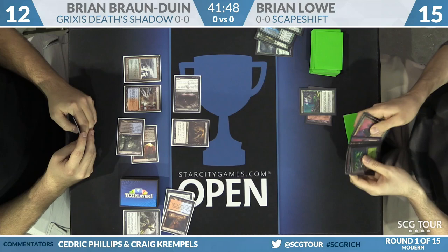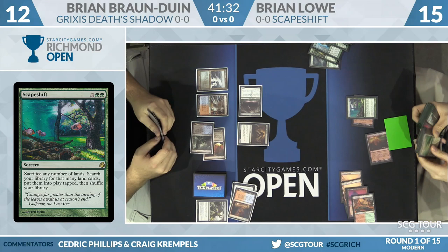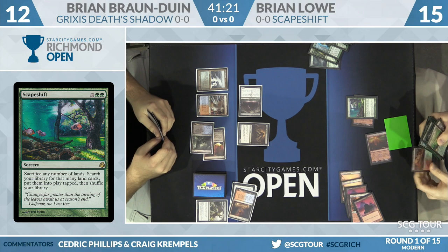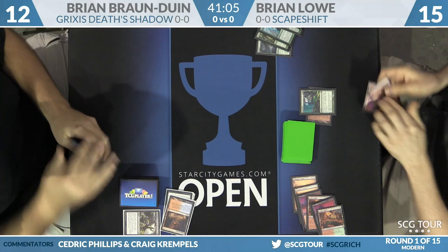He's going to sacrifice seven lands, leaving Valakut on the battlefield. Brian Lowe searches up seven lands — presumably seven mountains. Here come the Stomping Grounds, which are mountains. That's four, five, six, and one more — Cinder Glade will work just fine because it is a mountain. Twelve triggers going up to BBD's head. Goodbye, Gurmag Angler. Brian Lowe wins game one here over Brian Braun-Duin.